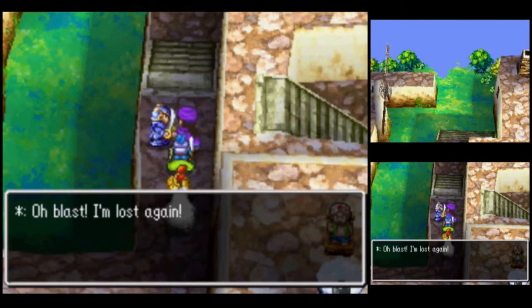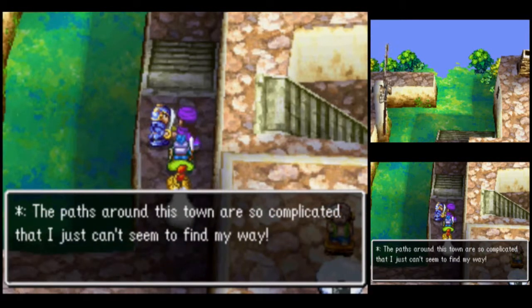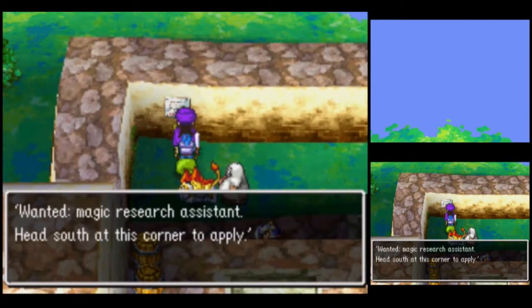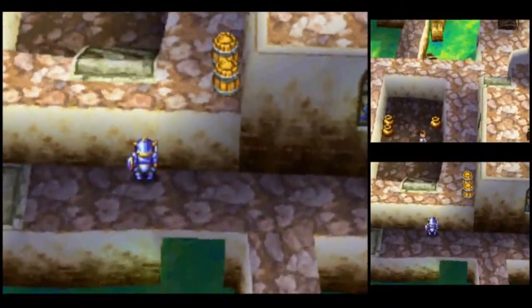Oh blast, I'm lost again. The paths around this town are so complicated that I just can't seem to find my way. Sounds like you might could use a map, sir. Wanted: Magic Research Assistant — head south at this corner to apply. Head south, eh? And if we rotate the camera, we can see the opening that we have to go through.